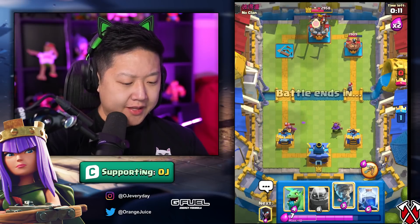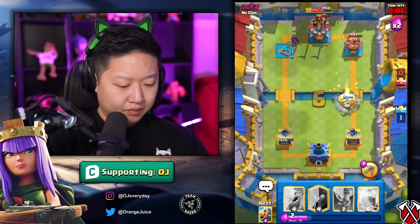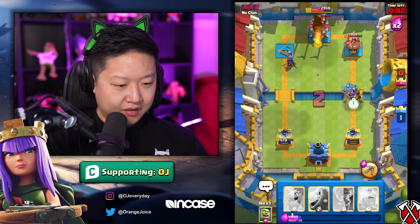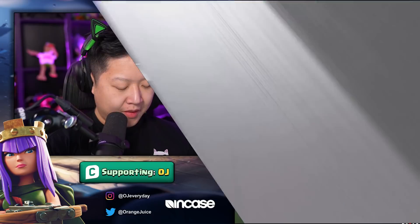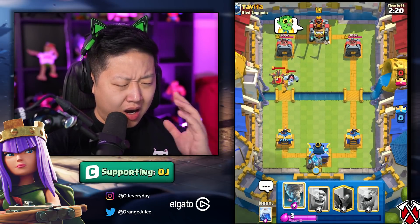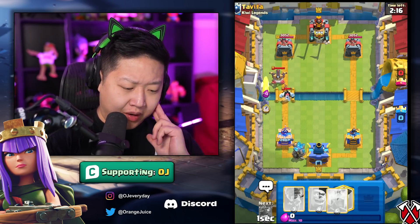Why are none of my opponents playing the Queen? The Golem is the secondary win condition — she is the primary win condition. I'm gonna let that mini push connect; it's gonna get two hits. Come on, take out my left side — do it.